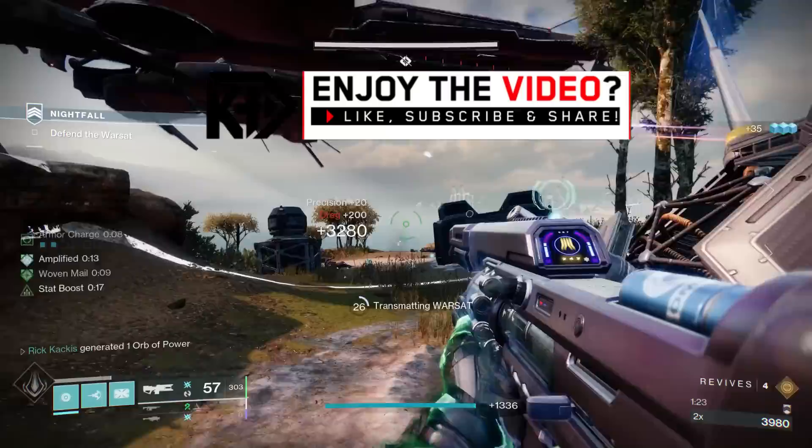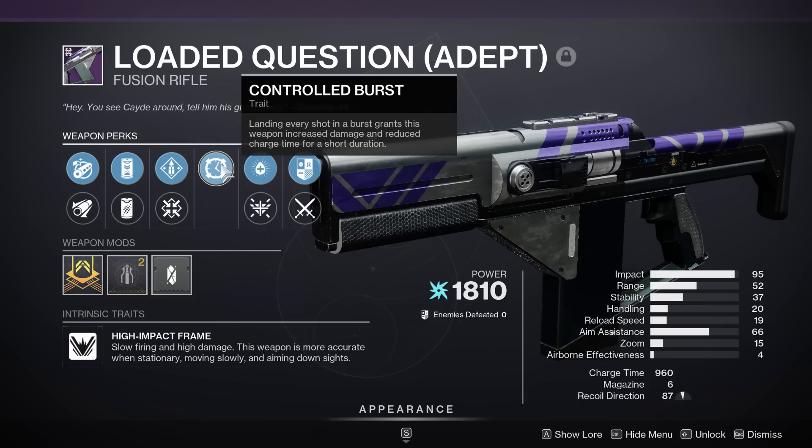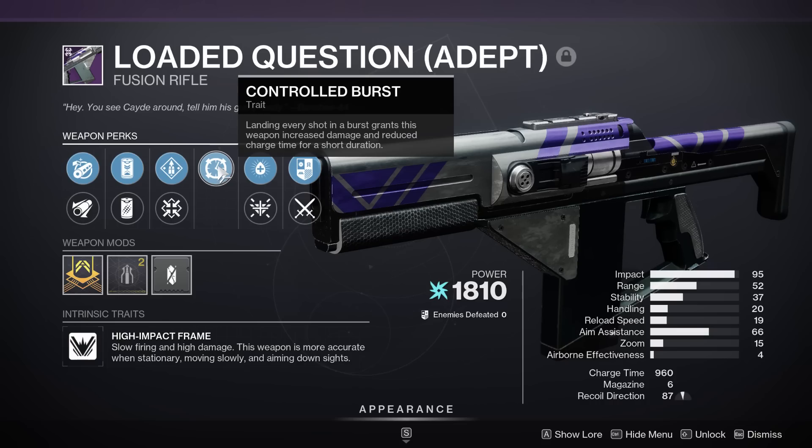Now, importantly, this is the first week the reprised Loaded Question Nightfall Fusion Rifle is dropping, and this can get the incredible brand new Fusion Rifle perk, Controlled Burst, so definitely something you should consider farming. Now, let's move on to those recommended loadouts.